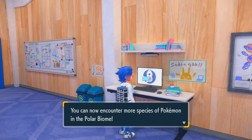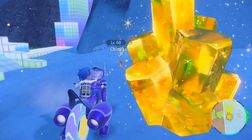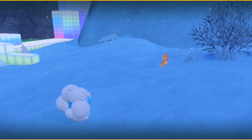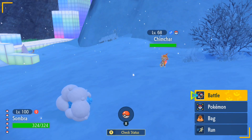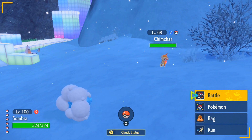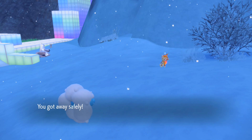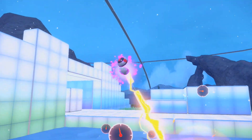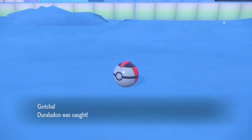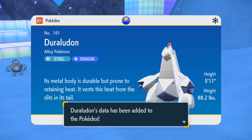Maybe we'll run into a Piplup during this episode, who knows. Here we are in the polar biome — and that's not a star I expected to find here but I'll take it. I forgot I already had a Chimchar from transferring it over, whoops. Do I have a Duraludon yet? I don't think I do, let me go get that instead. Cheeky turn one timer ball — can we get it? We can! Duraludon, the alloy Pokemon.